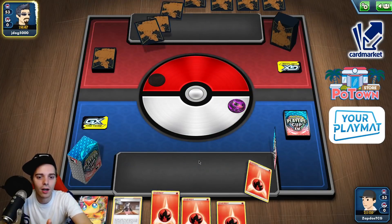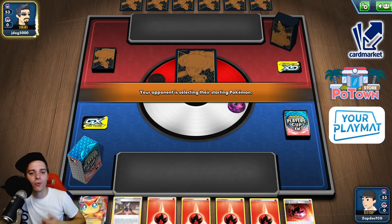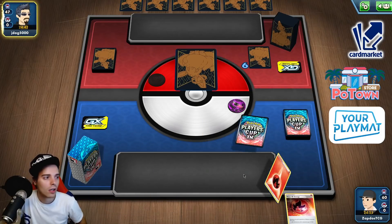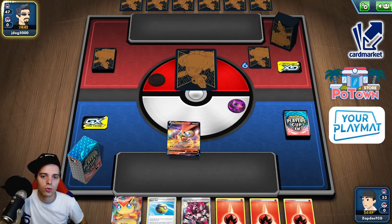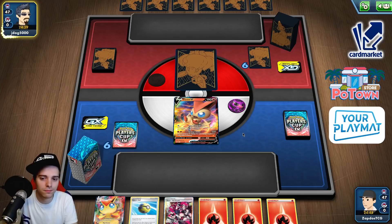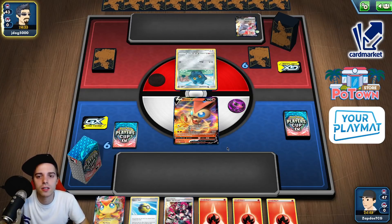Look at this hand! TCGO, you're drunk — go home! So we already got the victory in about four minutes, that's insane. Come on, give us a great hand to work with. Yeah, that's not too bad. We have Team Yell Grunt to slow the opponent down. Oh dang it — it's Duraludon! Duraludon! This guy already has two energies attached — that's utterly crazy. We cannot attach special energies.